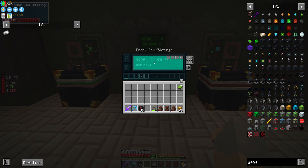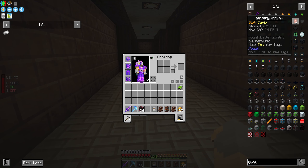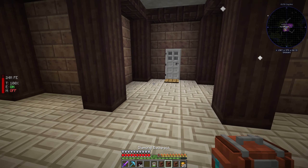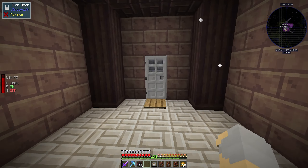We're on this blazing ender cell network, but the problem is this thing can only actually do up to 40,000 RF per tick on this network. So that's not going to work for us. We're going to need unfortunately one more Wither, so we can make two more nitro capacitors and one more nitro crystal. It's unfortunate, but that way we can have a network that will support significantly more power at once.